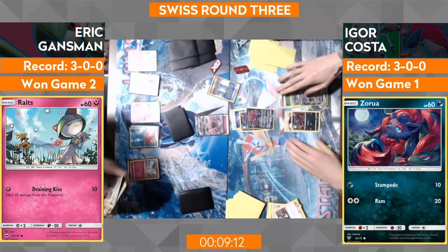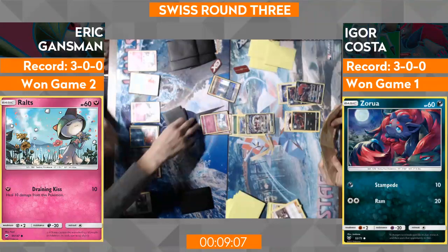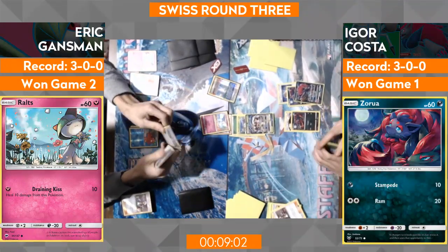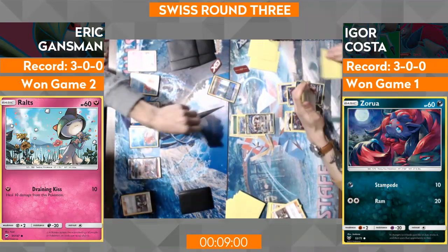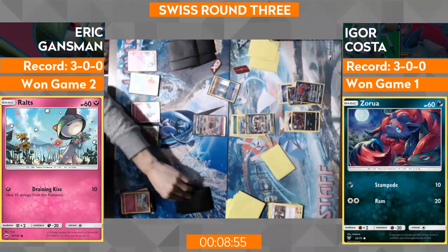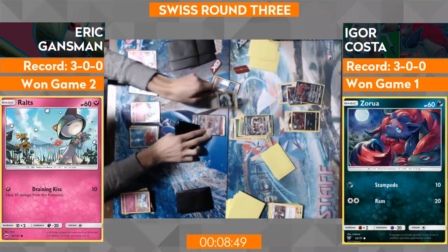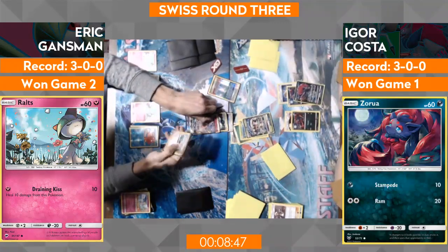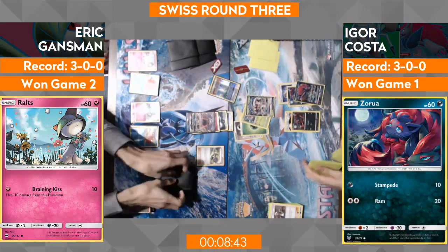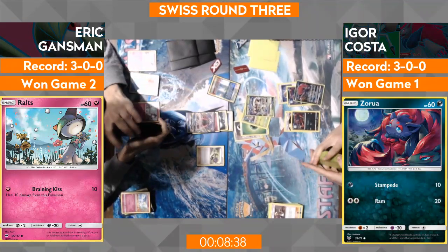And that's exactly what we see — a pressing situation for Eric. Armor Press! And the other big thing is even if he gets a Gardevoir out, 30 damage is taken off because of Armor Press. From this point Eric's going to attach DCE and Choice Band into the Tapu Lele. 20, 40, 60, 80, 100, 120, 150. I can see the validity in that just because nothing on the board can actually knock anything out, and especially under Parallel City, the Zoroark never gets those numbers.